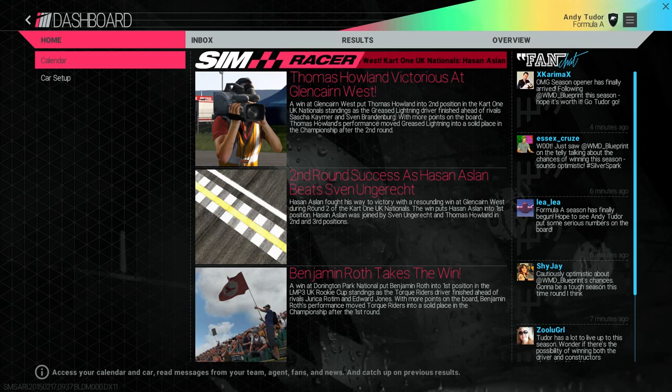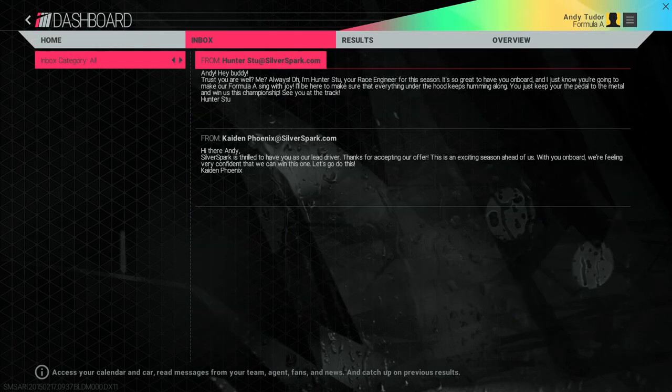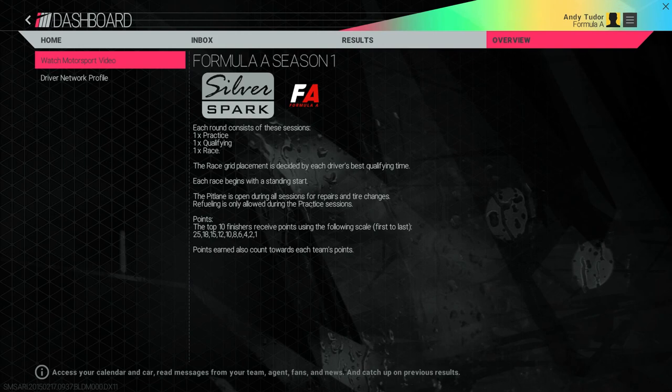Your career dashboard is where you'll get updates on the motorsports world happening around you and feedback from a growing legion of fans on your progress — it looks like they're already excited at your first signing. You can also talk with your team, receive offers from scouts and various companies, and review the results, standings and regulations of your current chosen racing discipline. You can also check progress on your career via the driver network profile.